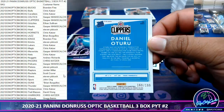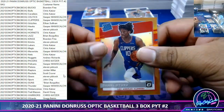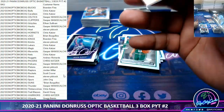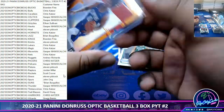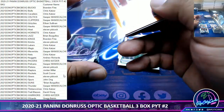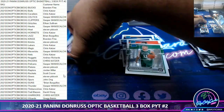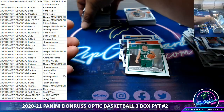All right, to finish off — Rated Rookie Daniel Oturu to 199, Clippers. Might as well throw a top loader on Mr. P.J. Tucker. All right, so that's going to do it.